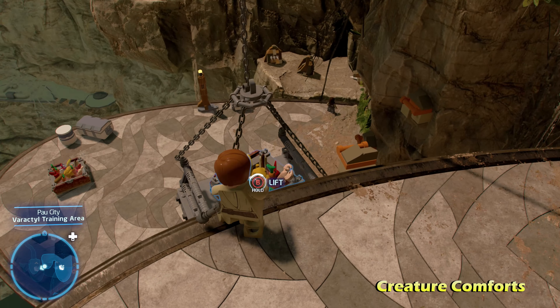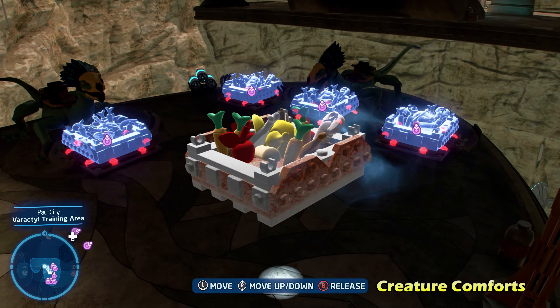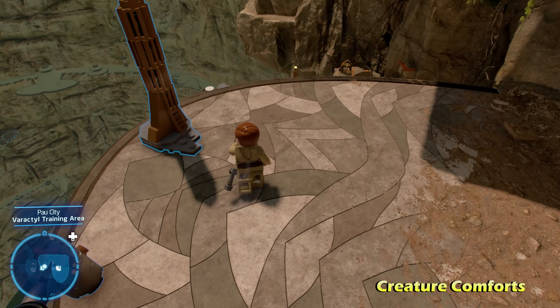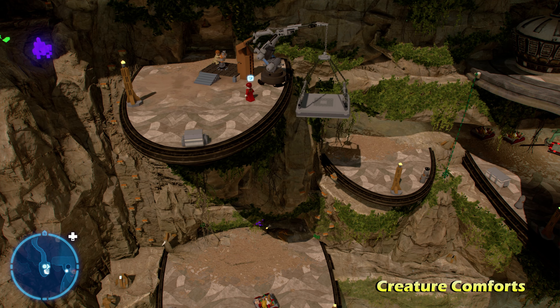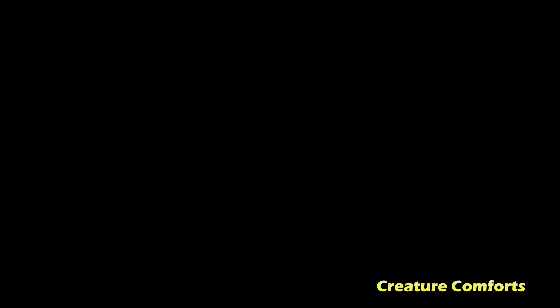Next we're going to go to the left of that for Bridge and Tunnel. We're just going to fall down and go across this little bridge to get the Kyber Brick for Bridge and Tunnel. Just follow the objective and you should be able to get that one.